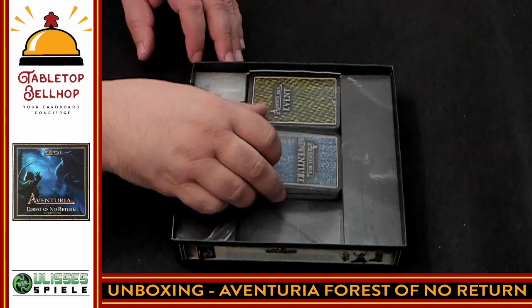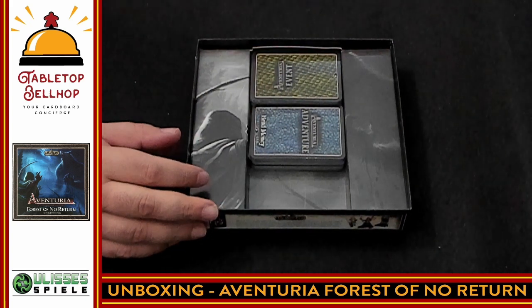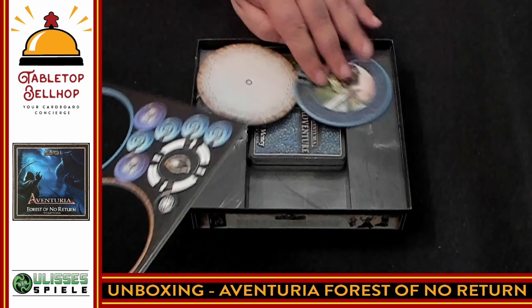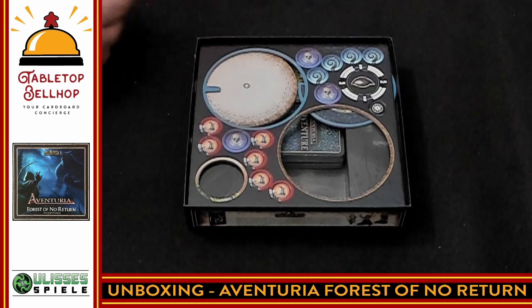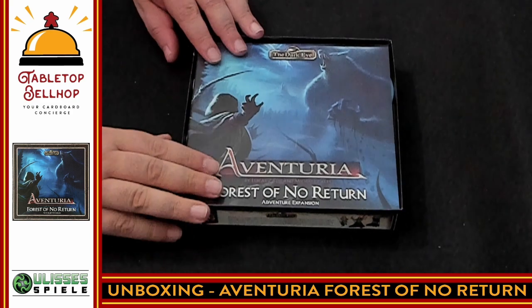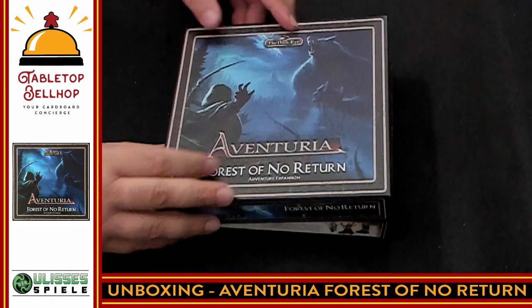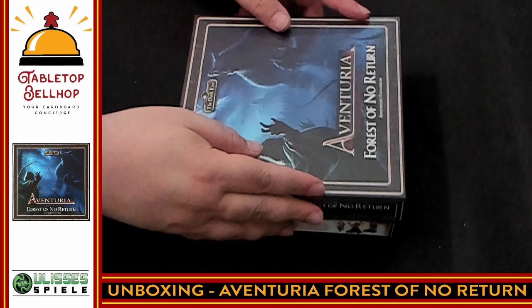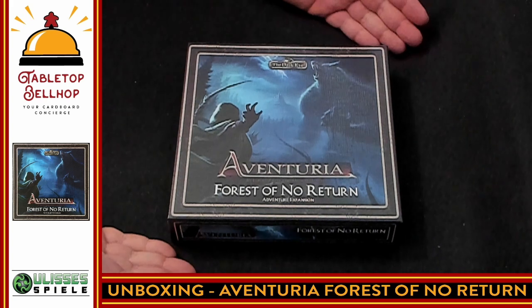Everything does fit back into the box fairly neatly, though it's probably going to turn into a mess. That's something I'm looking for in Aventuria — I'm hoping Ulysses Spiel gives me some way to organize my components, because right now it's all loose in a big box. Interesting that they gave you a wheel. The box is actually slightly rectangular, not square.